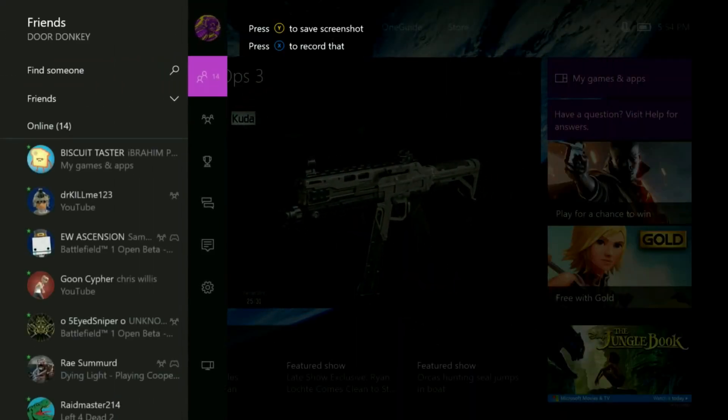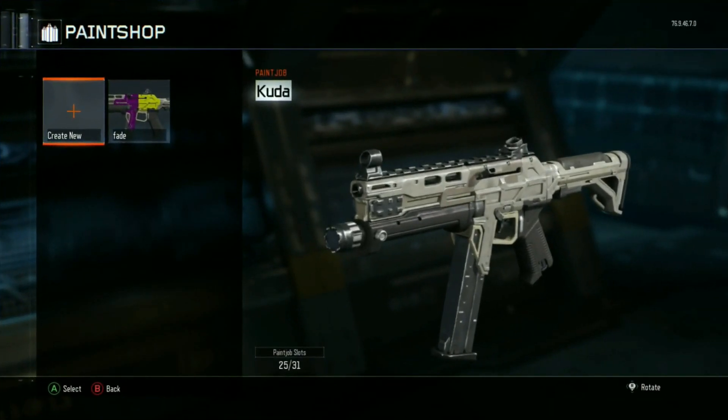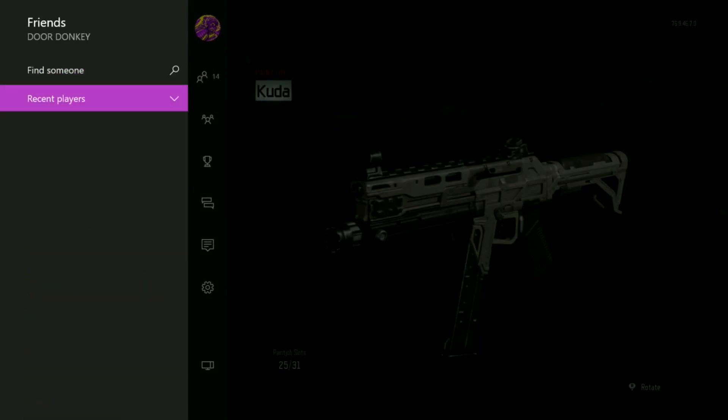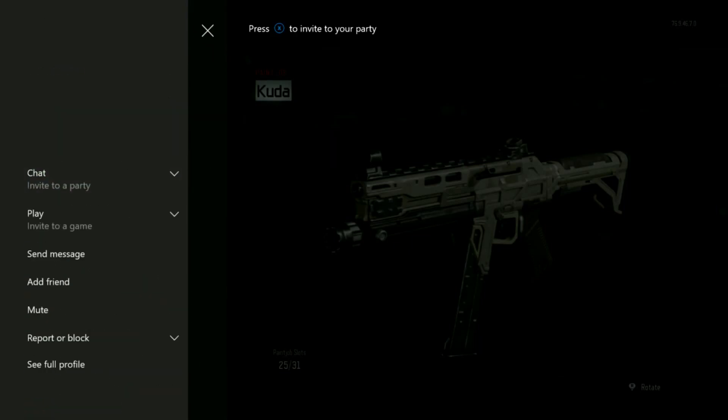Yo, what's going on everybody, Donkey here. I wanted to show you an easy glitch on Black Ops 3 that's going to let you get any camo in the game. So let's get into the glitch.